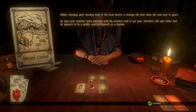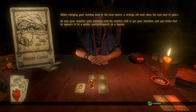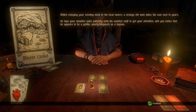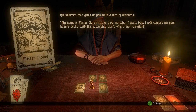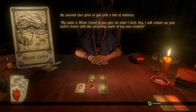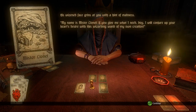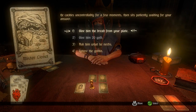Whilst enjoying your evening meal at the local tavern, a strange old man takes the seat next to yours. He taps your shoulder quite painfully with his wooden staff. You notice he appears to be a goblin poorly disguised as a human. His risen face grins at you with a hint of madness. 'My name is Mr. Lionel. If you give me what I need, I will conjure up your heart's desire.'